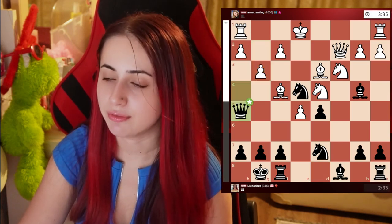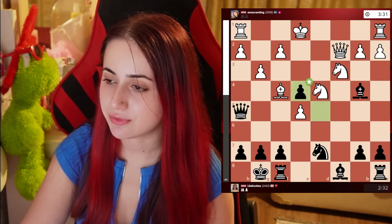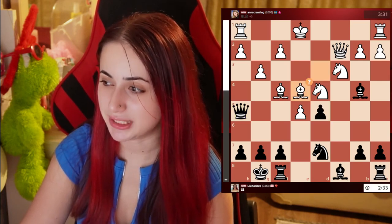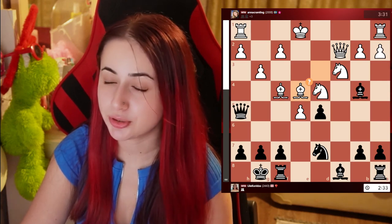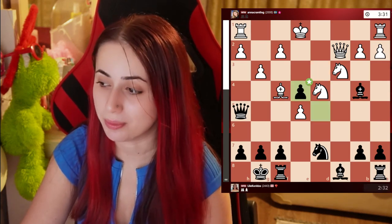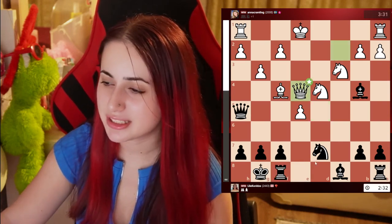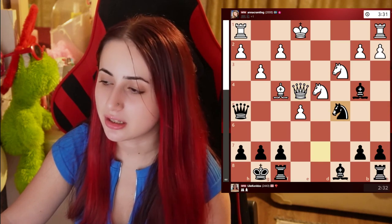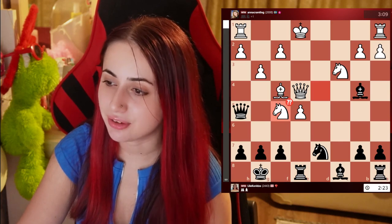G3, correct move, queen on h5 — the idea is to threaten pawn on e5. Bishop takes e4, which was a bad move here because she gave me this light-squared bishop and now I have the double bishop plus the center is being opened. I took, she took and rook e8. Knight c5 would also be a good move to develop the knight with tempo and then open this bishop. Rook e8, knight f5.